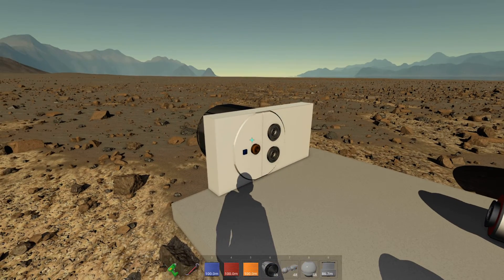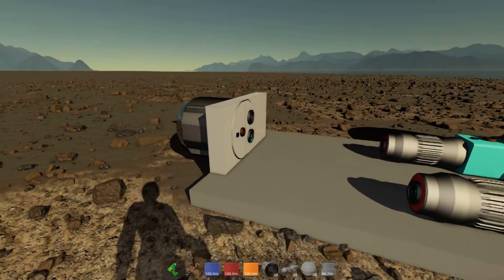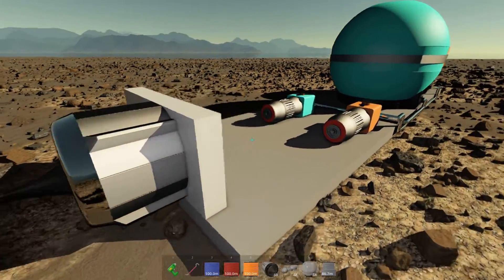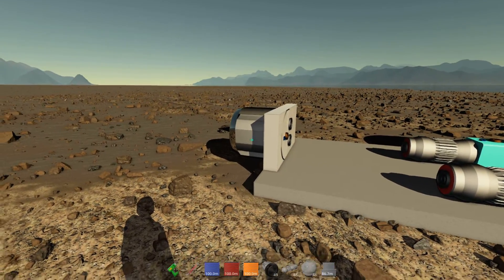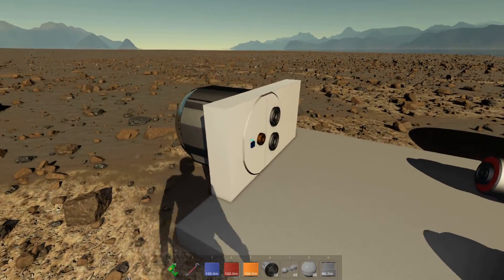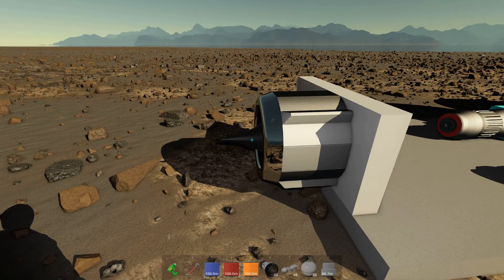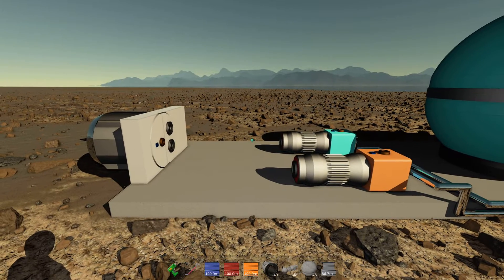This one actually requires a high voltage connection because it also has ignition spark plugs to ignite the fuel-oxidizer mixture. The turbopumps also require high voltage, and this data port is to ignite and control the gimbal.